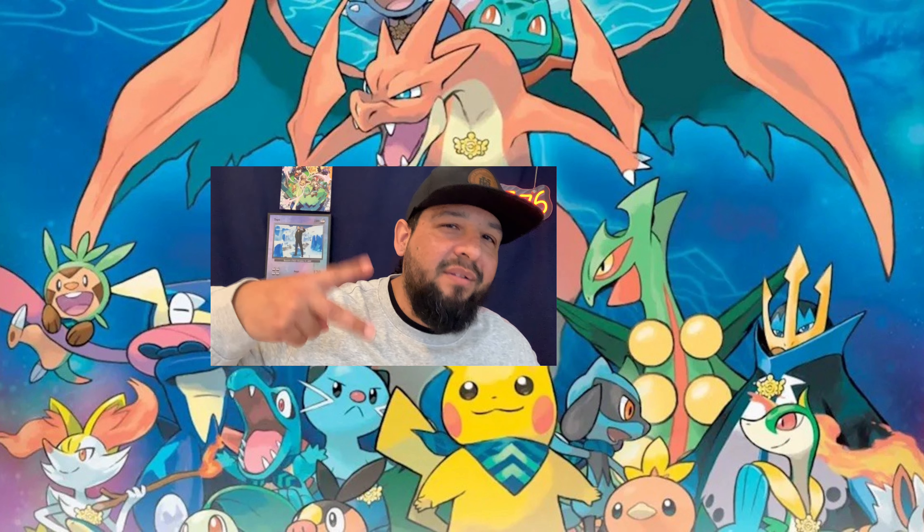And then we would pull the Mew. I've been wanting this card so bad and I haven't gotten it yet. Just when you thought it couldn't get better, the unthinkable happened — we pulled the Secret Rare Pikachu. Look at this thing. This thing's amazing. The colors are vibrant, the art is ridiculous. Definitely one of my favorite cards I've ever had.